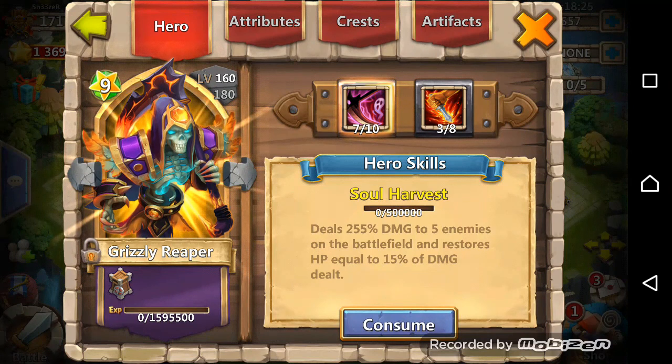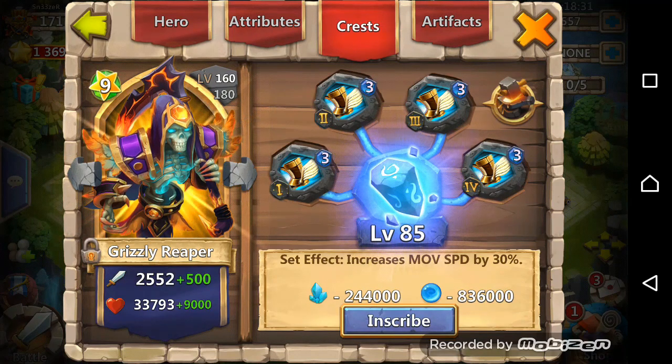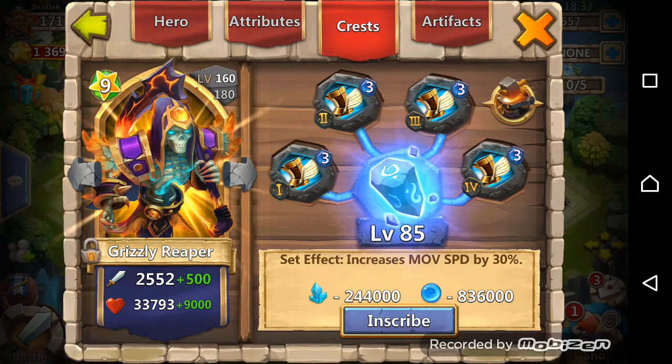My Grizzly Reaper — I recently evolved him — he's 7 of 10, 3 of 8 Life Drain, level 85 Inscription, and level 3 Sprint. I started to use him in Guild Wars so I would put War God Crest on him to do more damage.